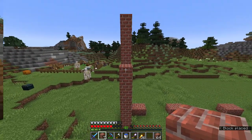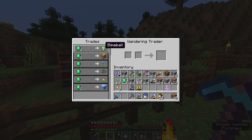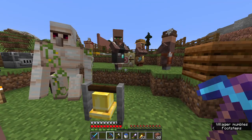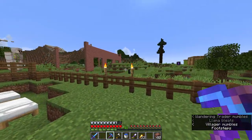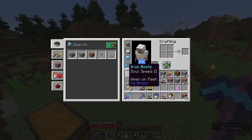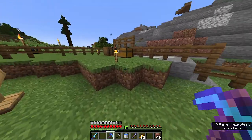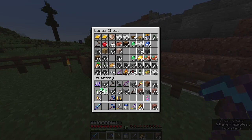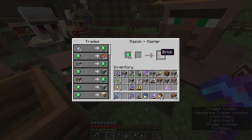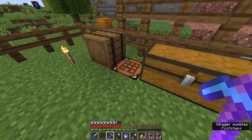I'll show you what it looks like later. Our wandering trader has shown up — slime balls are pretty interesting but I don't think I want that. Glowstone — already have that. Nothing I really want from that guy. It looks really, really huge, but it'll look really good when it's all done. So I'm just trading for more bricks right here.